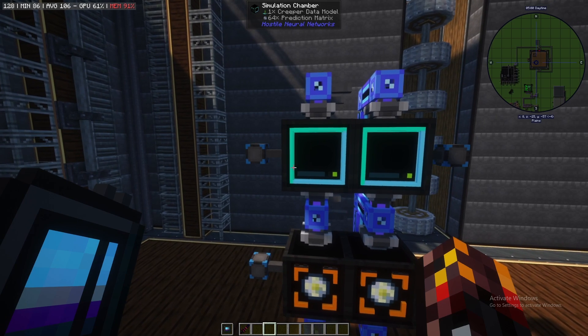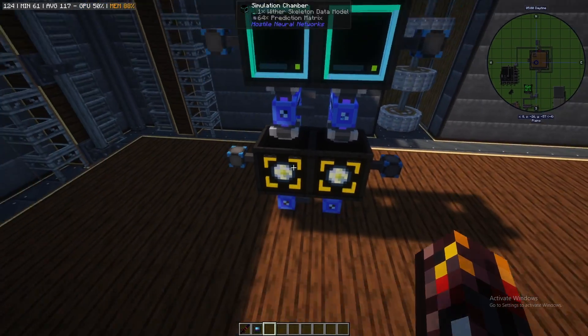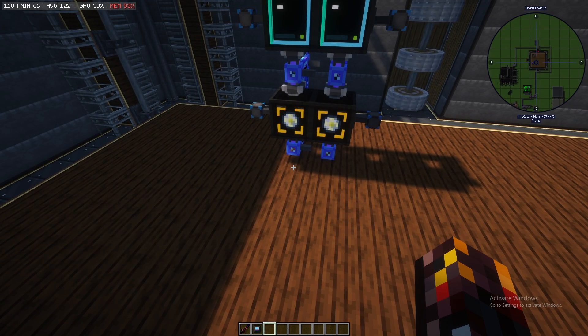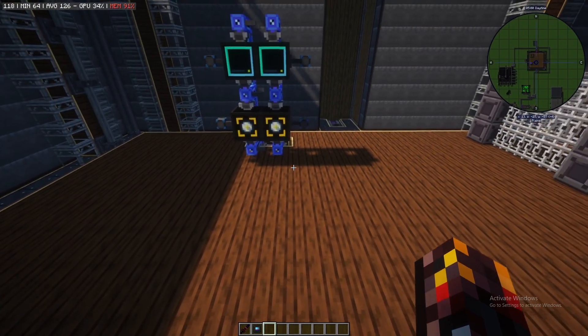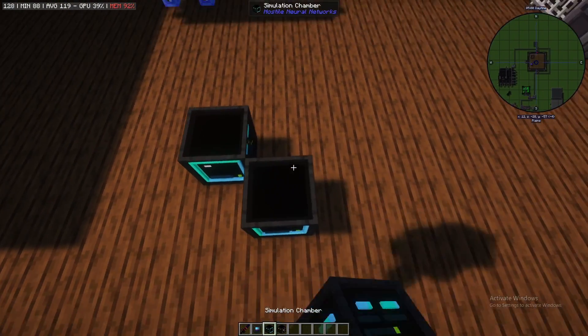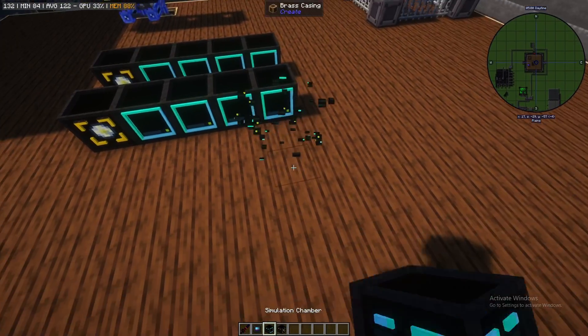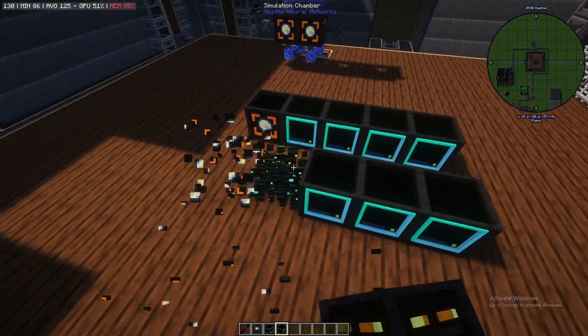This can be scaled up. In my current survival playthrough I have one running for the wither with about four simulation chambers and one loot fabricator — that's just enough to keep up with prediction production, giving me about four nether stars every 10 seconds. You can scale this up as much as you want. However, there's no way to speed the machines up individually, so you need to find the right ratio. From what I've been told, four simulation chambers per loot fabricator is the optimum for a single mob at self-aware. You can just keep making hundreds of them and they're very, very lag-friendly.